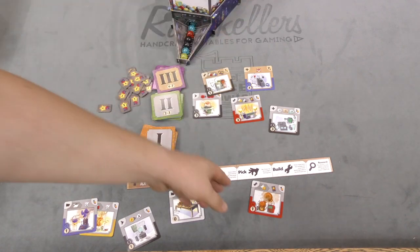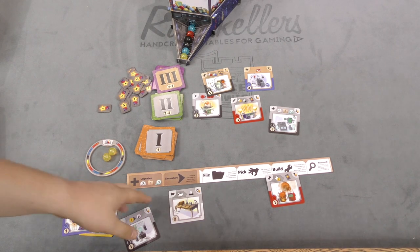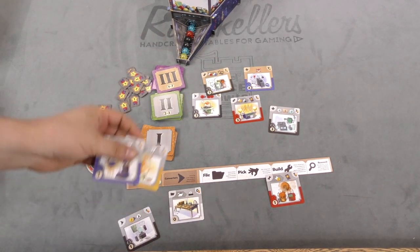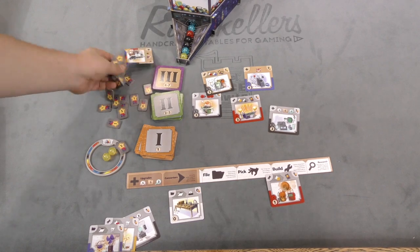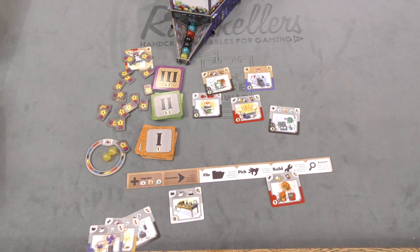You might pick something that allows you to build something, and then building that triggers something else. You take your turn and keep going around the table until one person has 16 cards or three level-three cards. At that point, you add up your points for all the cards you have, plus any point tokens earned throughout the game, and whoever has the most points wins.